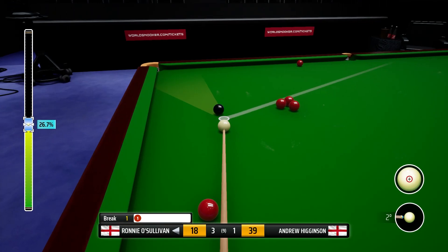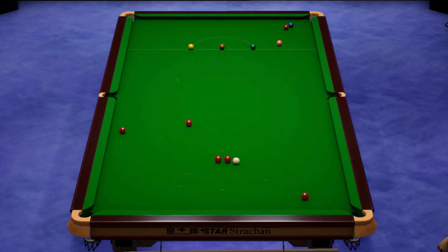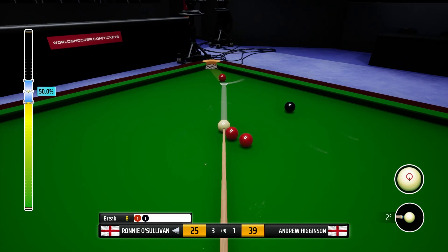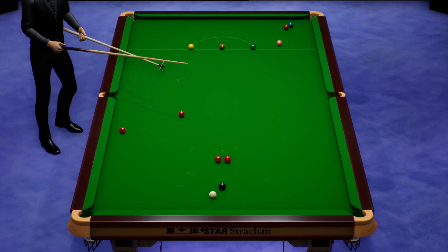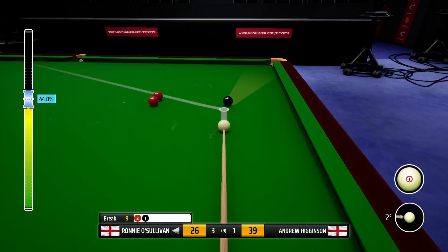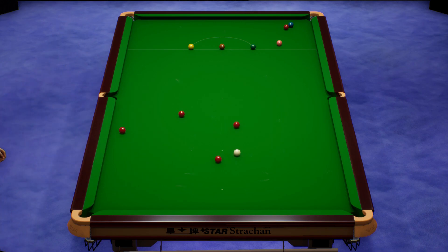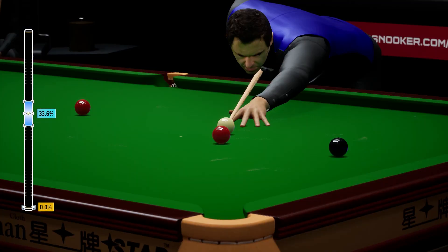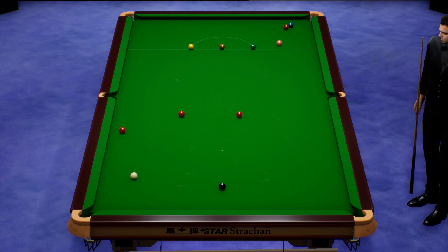Half a chance here. Little screw into the pack. Wow, that wobbled — that wobbled a lot. Decent position to take on a colour here. Genuinely thought we'd missed our black there. Any harder at it, it just would not have dropped. So played it well. 16, 16, 17.